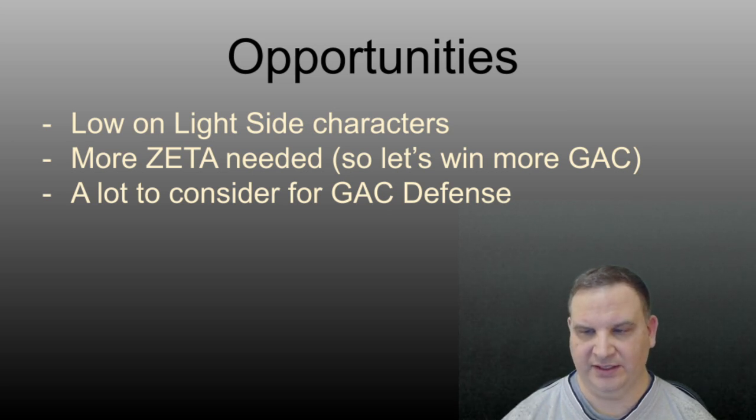Opportunities: he is low on light side characters. The teams are very biased toward dark side, and he knows that. Bats and I have talked and he said pretty much straight up: I definitely need more light side characters. More Zetas are needed. When I was looking at his account, for as long as he's been playing, I would expect to see a few more Zetas. Maybe he's got a bunch of Zetas in the bank, or he's considering getting General Skywalker as his next character and saving Zetas without placing them.